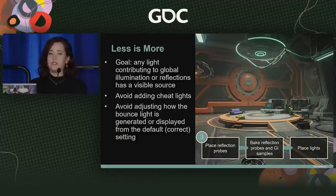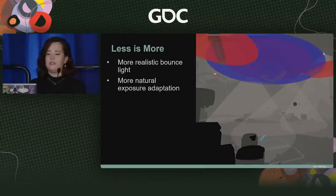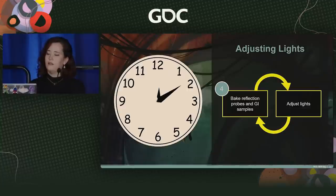The next step of the pipeline is actually placing our lights, prefabs, and probes. The big goal for this project was to work simple and realistic. Every light needed to have a motivated light source and we didn't want any phantom lights on Ratchet or manipulation of our bounce light. In the example of Rivet's hideout, a majority of the room is lit by just a few very large lights. While generally seen as a negative to have overlap of light extents, we found that this actually caused fewer performance issues and kept our setup simple. After all, it's easier to dial three to five lights than ten to fifteen. We got more realistic bounce light and more natural adaptation in our exposure.